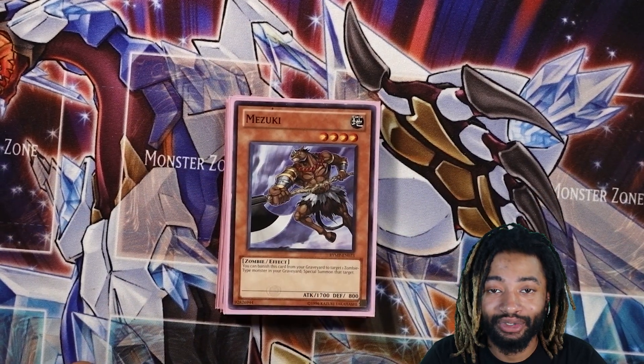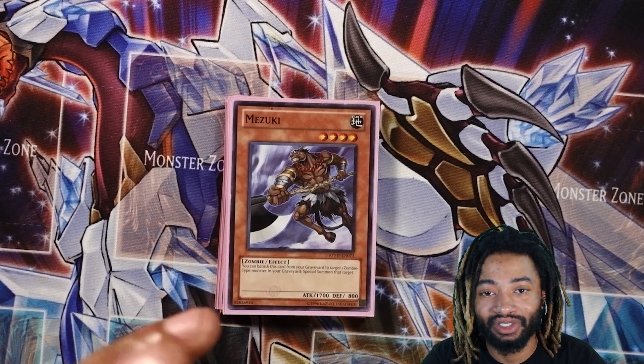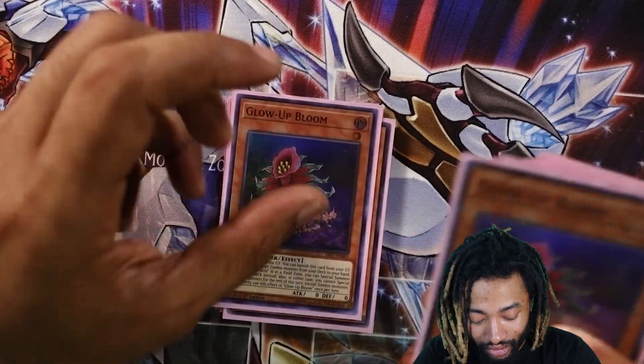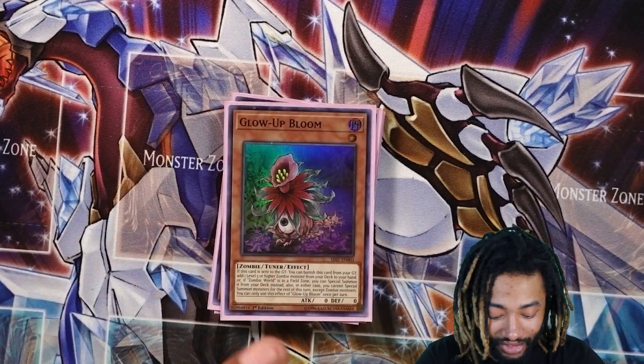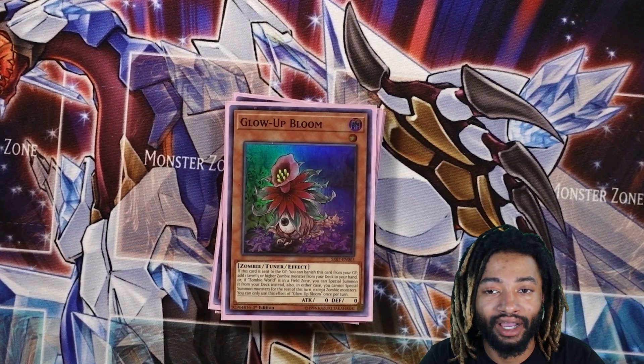Pretty much once I have Zombie World rolling on the field it's free game — I'm just bringing out whatever feels like it needs to be brought out, mostly more zombies, and that's usually where it just gets worse. Two Glow-Up Blooms — they came from the structure deck. Basically I use them for getting my Doom King out.